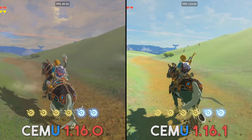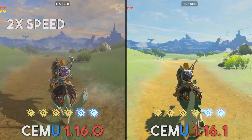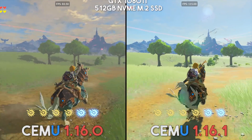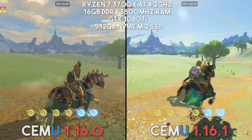Hey guys, what is up and welcome back to the channel. CMU's 1.16.1 version has just come out a few days ago, and it has given us an absolutely insane performance increase when using the Vulkan API.